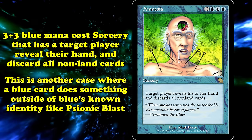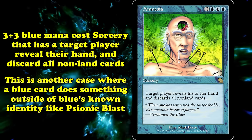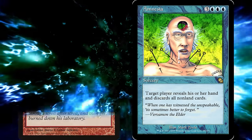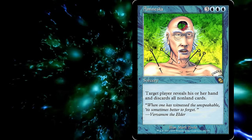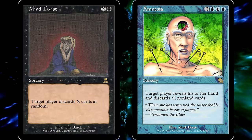Just like in the case of Psionic Blast, this is another case of a blue card not really existing within blue's current slice of the color pie. Black is the primary color for hand attack, and beyond some random discard in red, no other colors really dabble much in hand disruption. Amnesia essentially served as a blue Mind Twist, being able to clear your opponent's hand of everything but whatever lands they had.